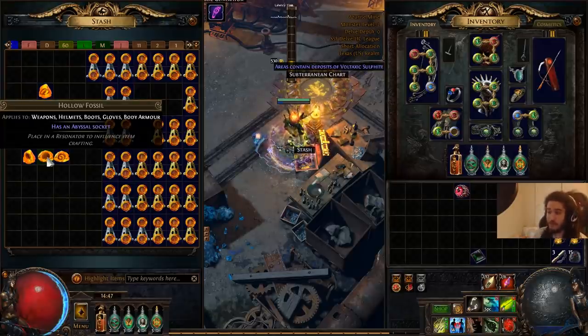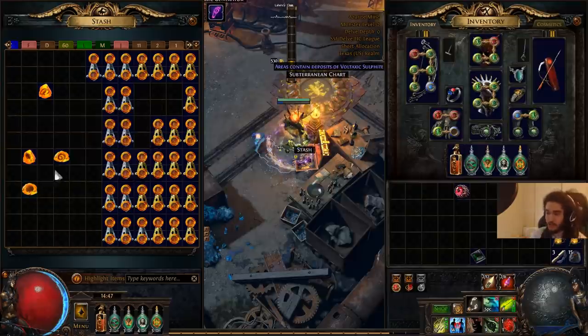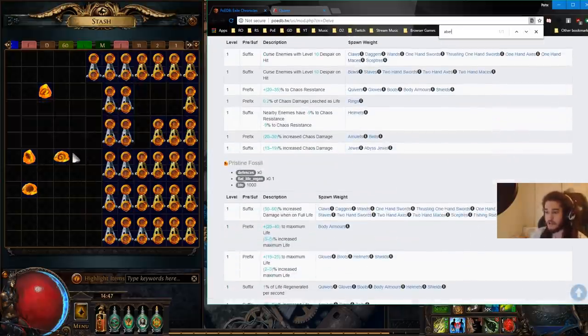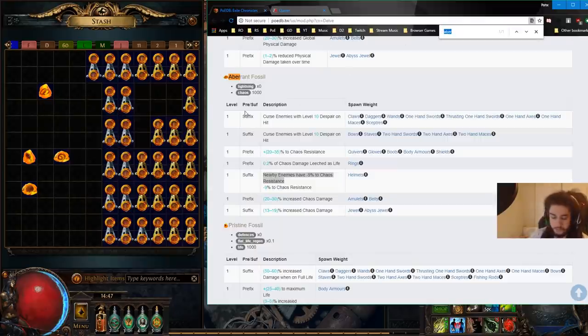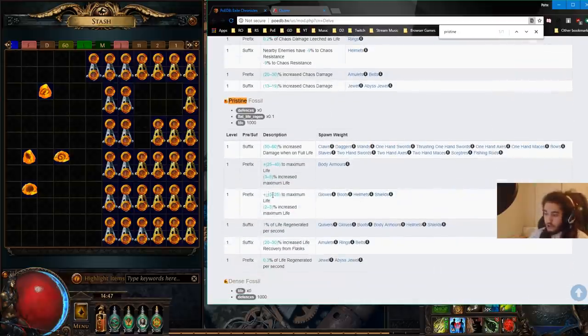This will be used on my helmet. Just to show you how this website works really fast - this is a hollow fossil, this adds an abyssal socket. This is an aberrant fossil. So if you were to search aberrant and you go down here, you can see that aberrant fossil on helmets can grant you nearby enemies have minus nine chaos resistance, which is really, really big. And then with the pristine fossil, it allows us to also add - on helmets we can roll an additional maximum life roll with percentage life roll, which is really nice.